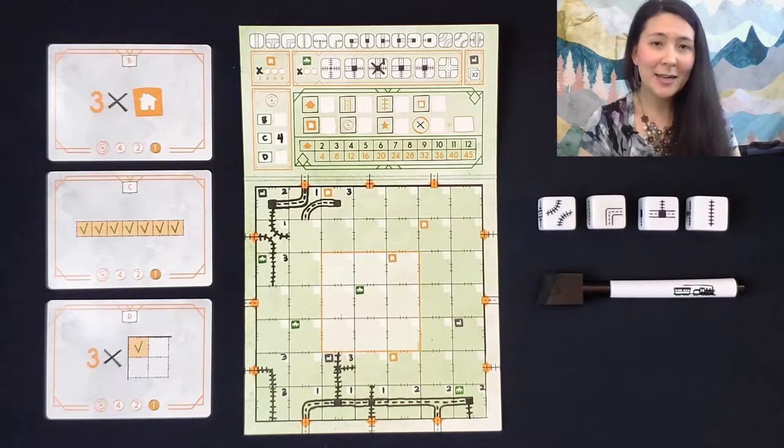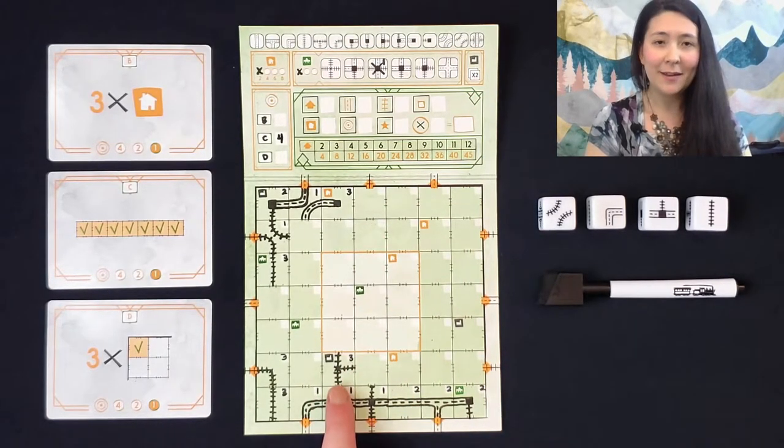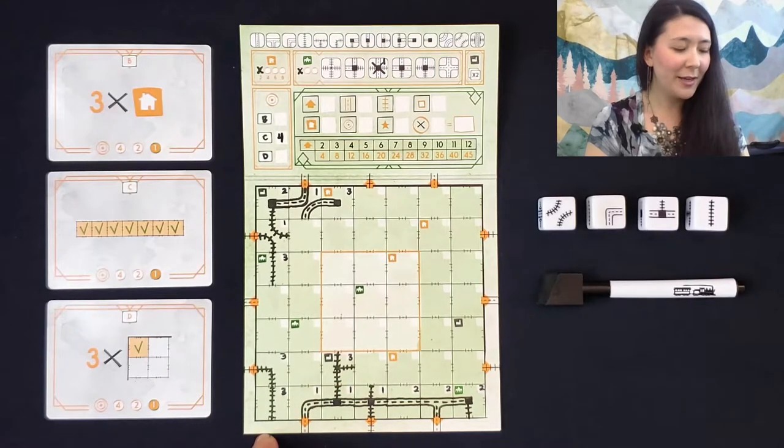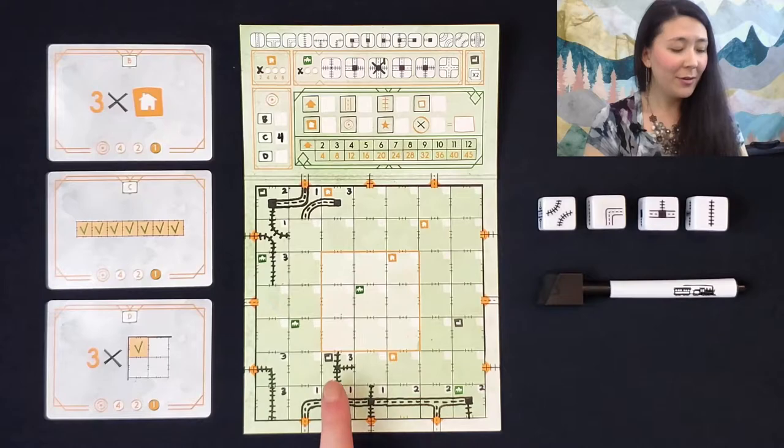The last type of special buildings are factories. Anytime you place any die face into a factory, you'll be able to duplicate one of the dice that you've used that round. It could be the same die that you used for that space, or it could be any of the other three dice as well.